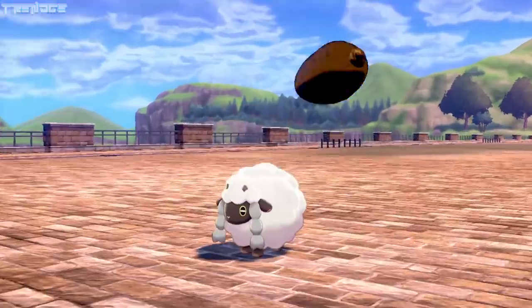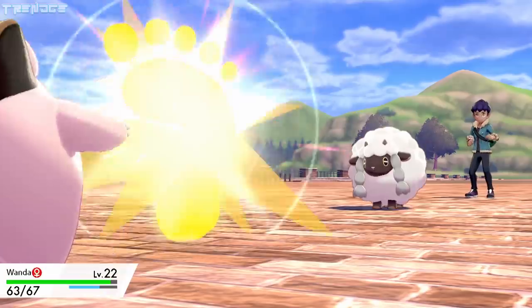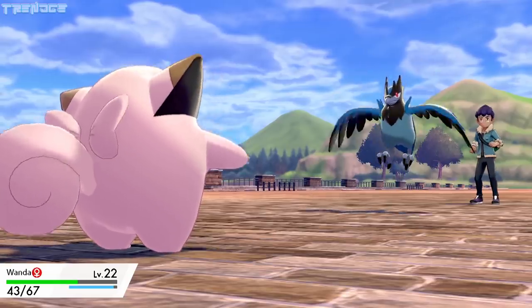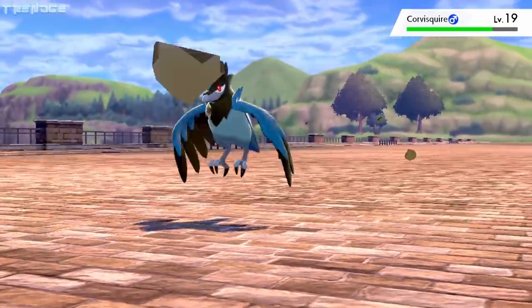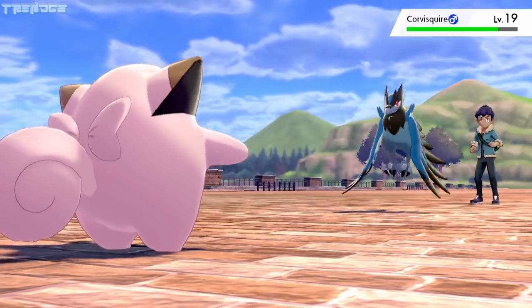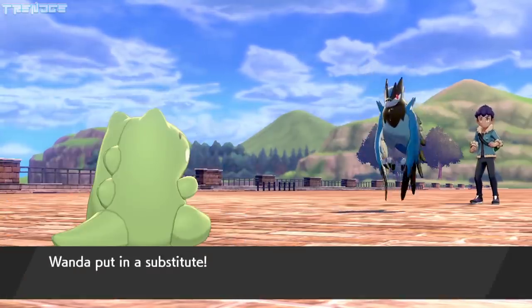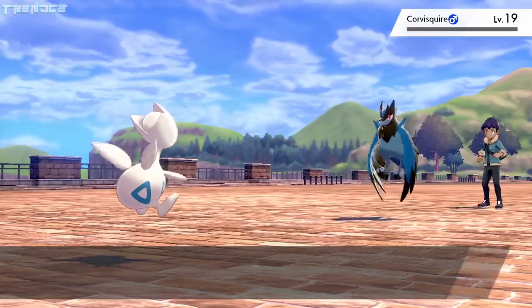Things go a bit better on our next attempt, and Metronome becomes Ice Shard and Seed Bomb. Wooloo uses Double Kick a couple of times but falls to a Slash. Hop's Corvisquire uses Pluck and becomes Infatuated with Wanda. We land a Critical Hit Hammer Arm and then use Aqua Rain. Metronome becomes Heal Pulse on the next turn, and Wanda fully heals her opponent. Wanda uses Substitute and then gets no offensive moves for the rest of Metronome's Power Points. We switch to Egg and eventually take out Corvisquire with a Razor Shell.